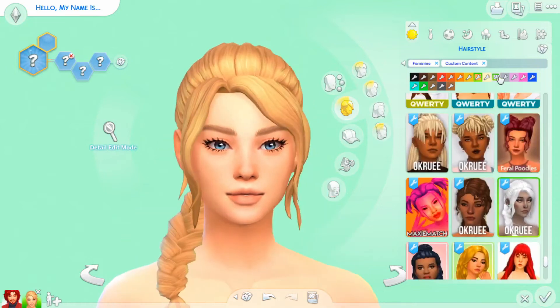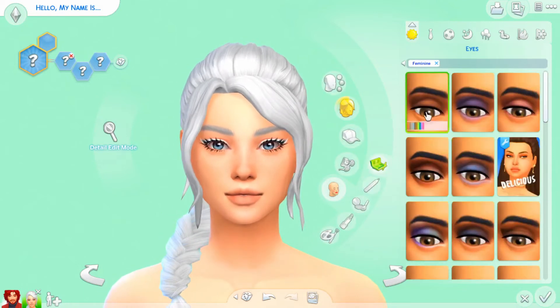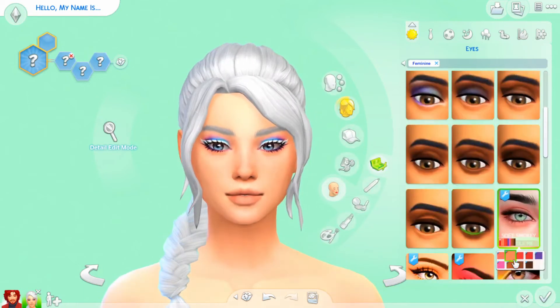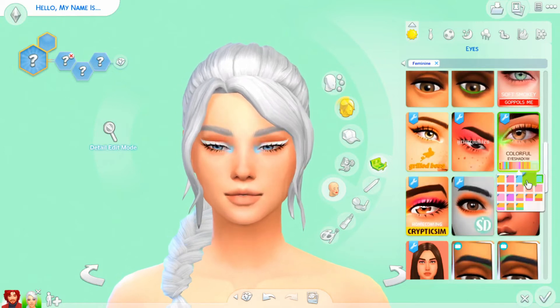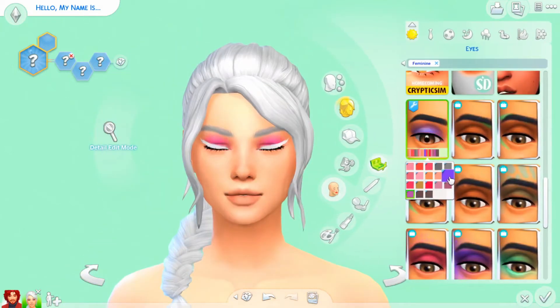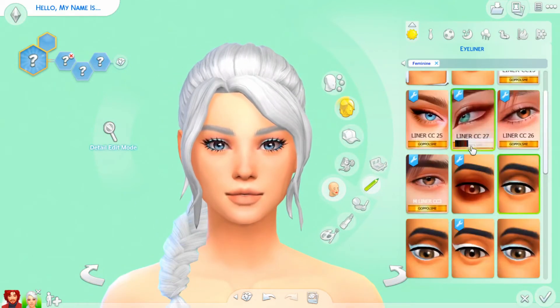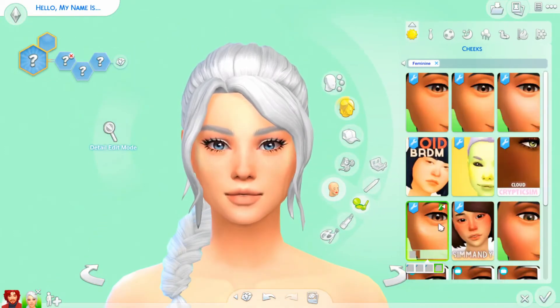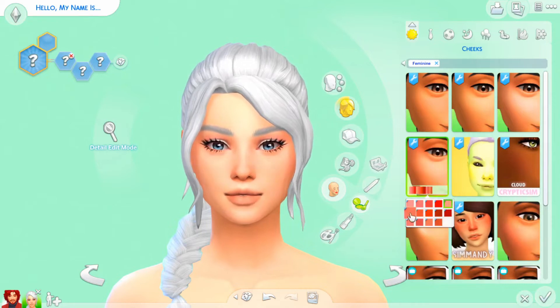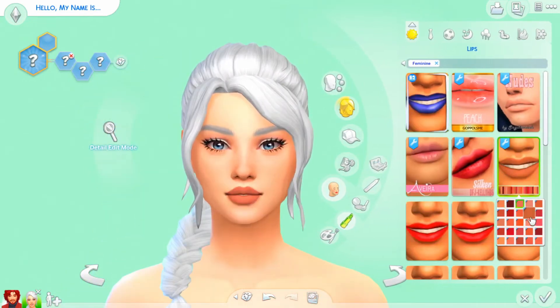I'm really excited to do the elements, especially the earth one. I'm excited to make a really earthy, nature-loving Sim who likes to plant things — I feel like that's going to be so fun and cute. I already did fire, but I'm probably going to post earth next after fire.